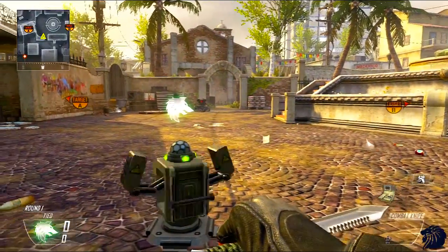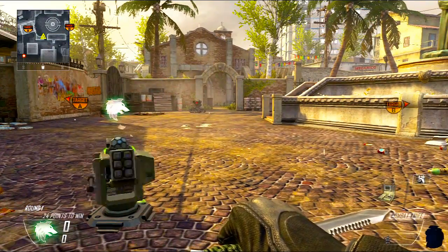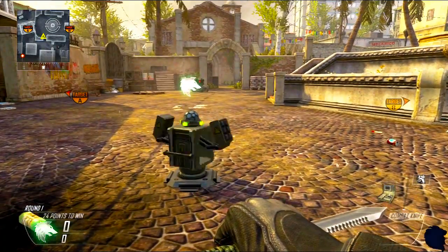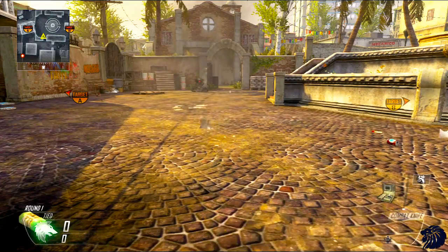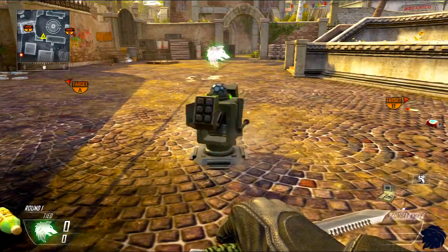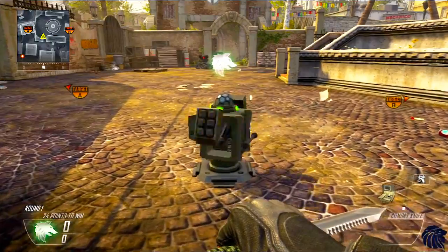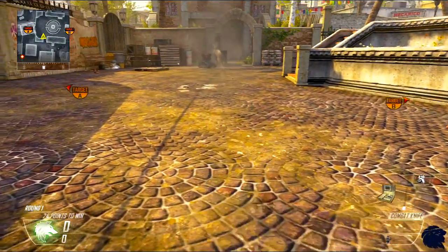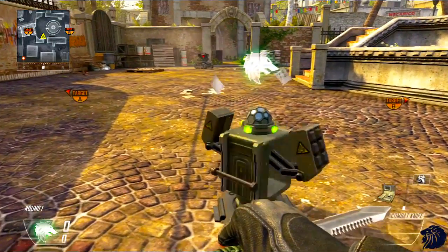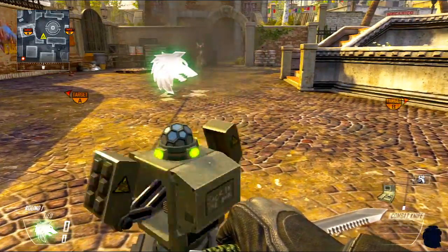Here we have the AGR — it does block the missiles. I also want to show the trophy system glitch: because the trophy system has two projectile blocks, after it's used one block, if you pick it up and drop it down again it will refresh back to two blocks. So if your trophy system has already used one of its blocks, go ahead and pick it up and drop it again to get two more. It's not a huge game-breaking glitch but it lets you get one extra block.